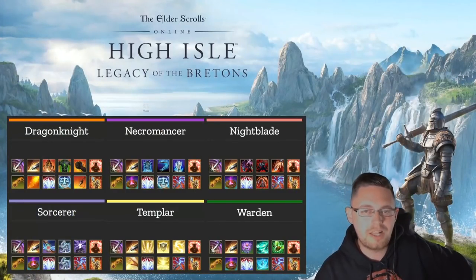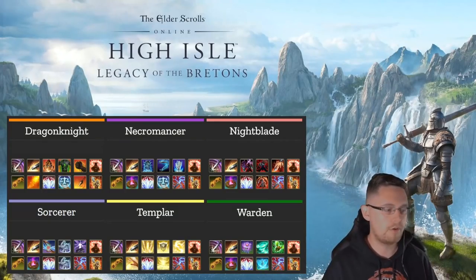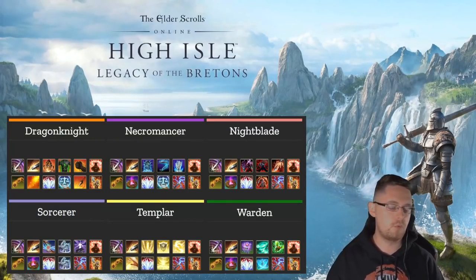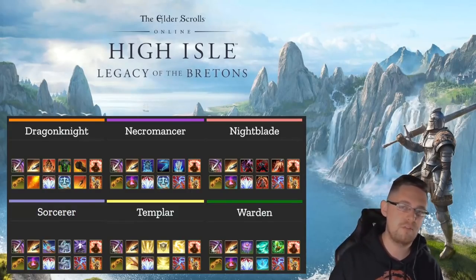For skills, you've always got your taunt - Pierce Armor on every build, always on the same button on both bars. On your front bar you have Pierce Armor, on your back bar Inner Rage, so it's always the same reactionary movement. Your next slot is Heroic Slash, but this is a flex slot. As a tank you want to get ultimate back fast through blocking, roll dodging, light attacking, and Heroic Slash which provides minor heroism and reduces enemy damage by 5%. You can remove it for something providing more benefit, like Revealing Flare which gives major protection in high-damage situations.